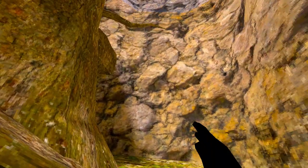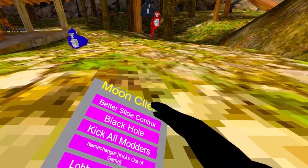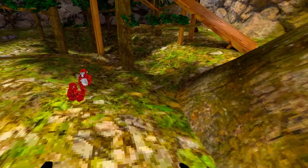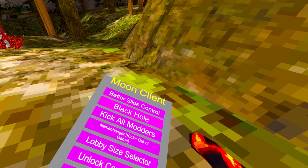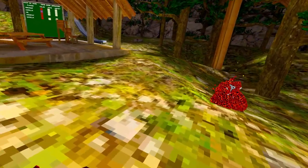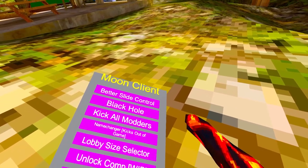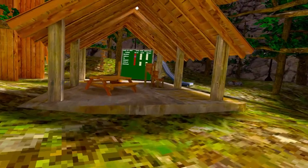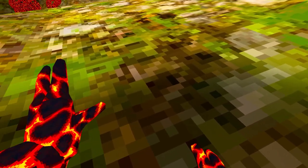'Better Slide Control' — for the ice map / mountain. 'Black Hole' — you leave a black hole and get teleported to it, kind of like replay. 'Kick All Modders' — I don't know if that works or if it gets you banned. 'Name Changer' kicks you out of the game. 'Lobby Side Selector' doesn't work anymore.